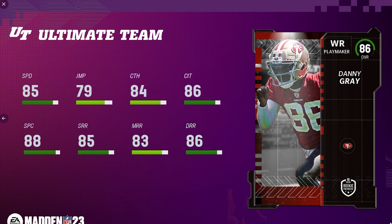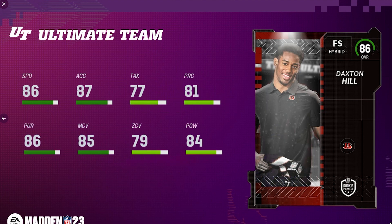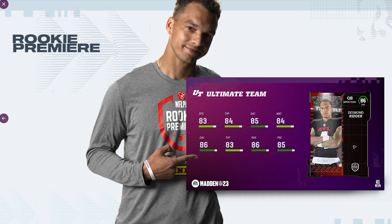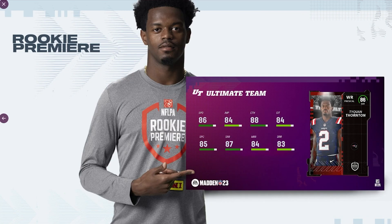Tampa Bay Buccaneers left guard Luke Goedeke. For the Arizona Cardinals, tight end Trey McBride. San Francisco 49ers receiver Danny Gray — I like this card a lot, he's pretty much got everything. For the Chicago Bears, cornerback Kyler Gordon — pretty decent card. For the Cincinnati Bengals, Daxton Hill. For the Buffalo Bills, Kaiir Elam. For the New York Jets, Breece Hall. For the Atlanta Falcons, improviser quarterback Desmond Ridder — I actually really like this card; he's got pretty much everything, can throw the ball and get out of the pocket.